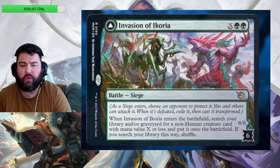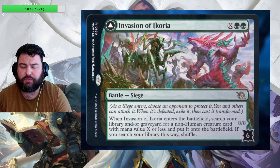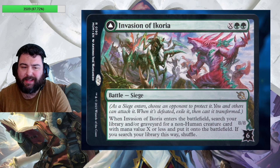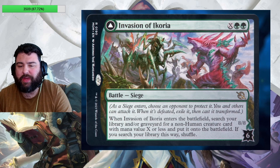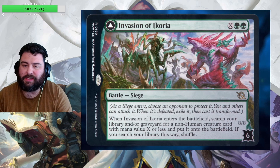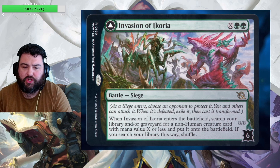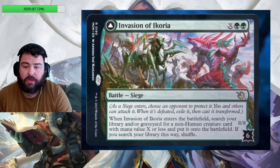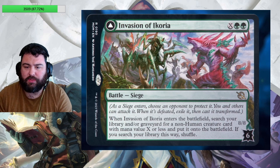Next we have Invasion of Ikoria — a battle card type first premiered on Atraxa, Grand Unifier from Phyrexia: All Will Be One. It's double green and X. When it comes in, you choose an opponent to protect it and you and others can attack it; when it's defeated, exile it and cast it transformed for free — no mana cost. When Invasion of Ikoria enters the battlefield, search your library and/or graveyard for a non-human creature card with mana value X or less and put it onto the battlefield. If you search your library, shuffle.